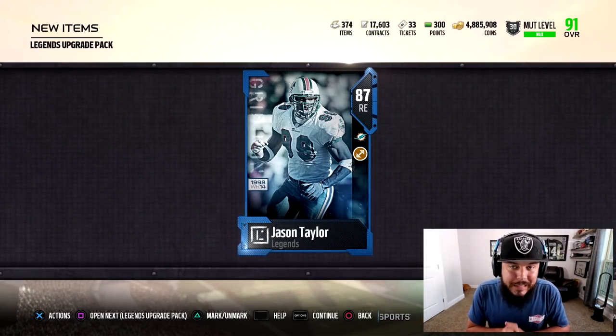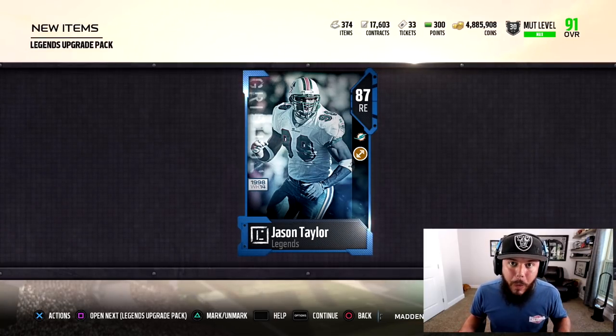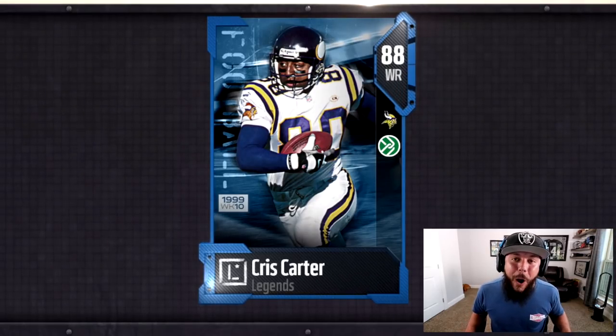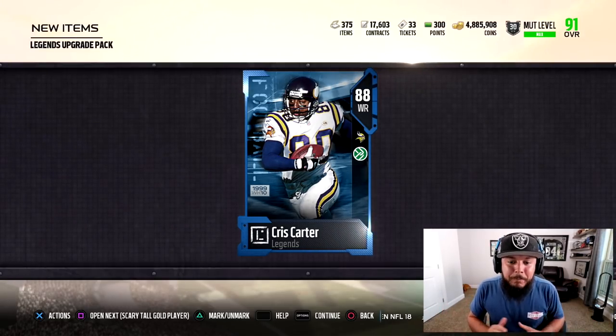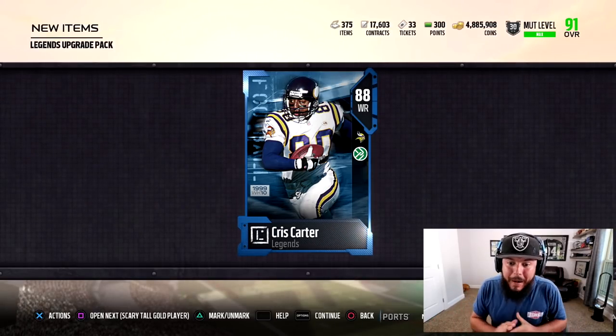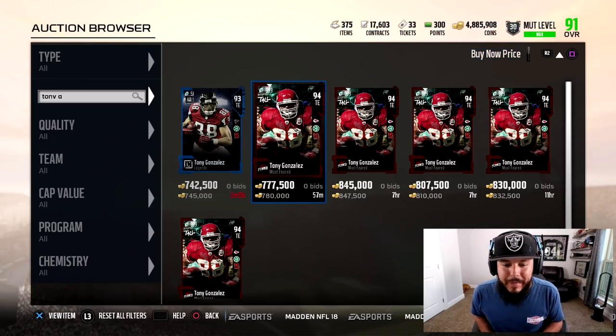Jason Taylor isn't gonna sell for much, but Ronde Barber is 275,000 coins and Dwight Clark is 285,000 coins — that's a win right there, 500,000 coins. The final pack of the video is 88 overall Chris Clark. Two of them were fire, and these two are still pretty good — not gonna be as much, but I'm happy with it.